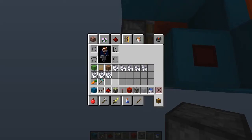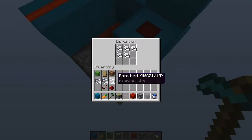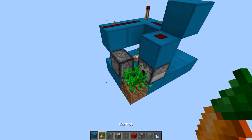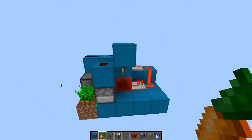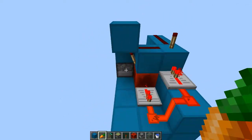Let me show you guys real quick what it does. If we go ahead and take some carrots and a hoe, put the hoe down, put some bone meal in here, put a carrot down there — it's going to burn out that torch and grow the carrots. So that's all there is to the redstone.